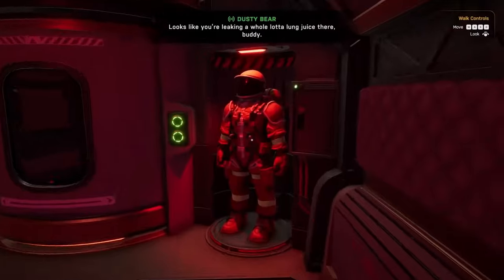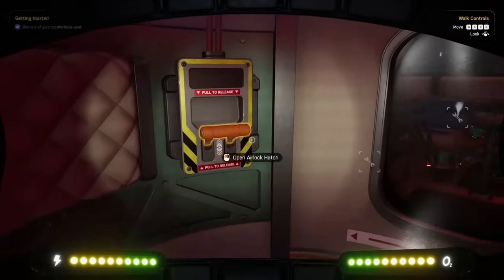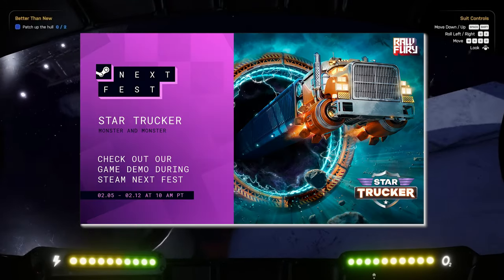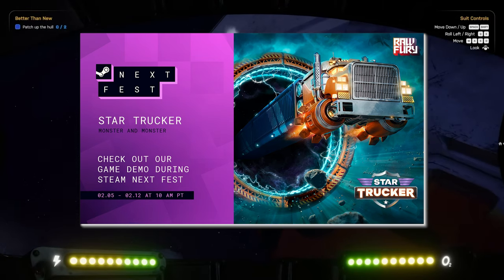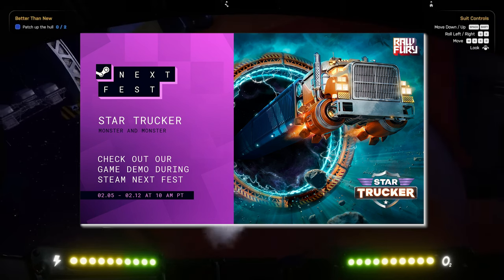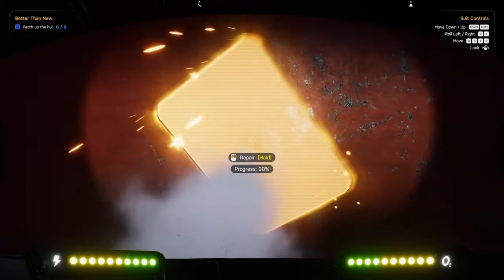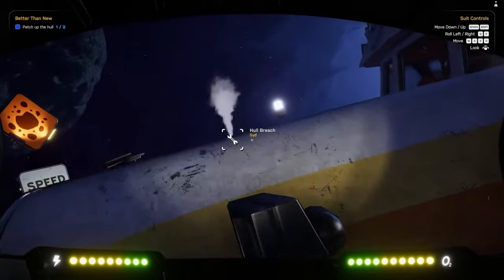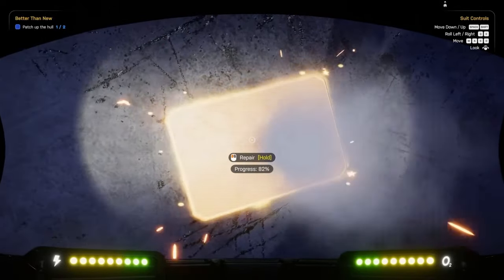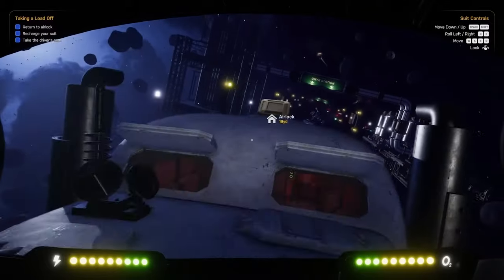Star Trucker, the stylistic truck simulator-style game set in space that we featured in our watched games list at the start of this year, is getting a free-to-download demo. No details are yet available about the demo's specific contents, but we do know it will be available as part of Steam Next Fest, running between the 5th and 12th of February. Star Trucker is shaping up to be a nicely chilled-out single-player truck driving sim with an obvious twist on the established genre, bringing with it spacewalks, a ship interior space, and some gorgeous handcrafted environments, all set to an atmospheric Americana soundtrack. We're really looking forward to trying this one out when Steam Next Fest hits on the 5th of February.